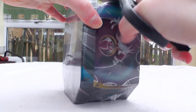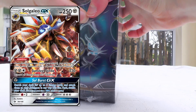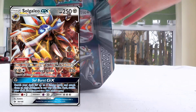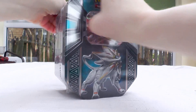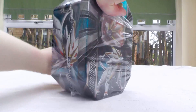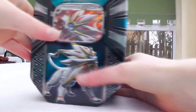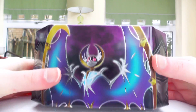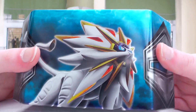The Solgaleo promo is actually a reprint of the regular GX from Sun and Moon base set, so I suppose that's something. This little tin comes with two packs of Sun and Moon base, one of Evolutions, and one of Breakthrough, I think. But the tin just looks so gorgeous, especially this side with Lunala — it looks so good.